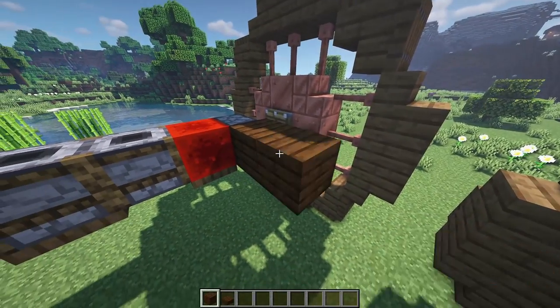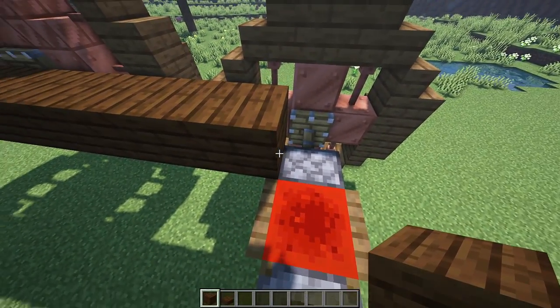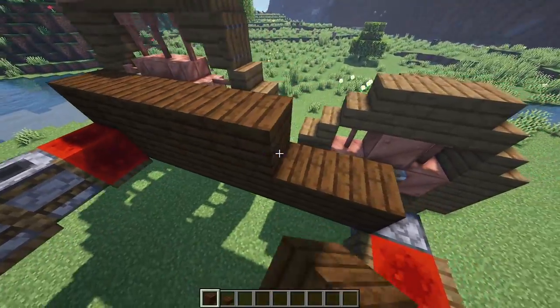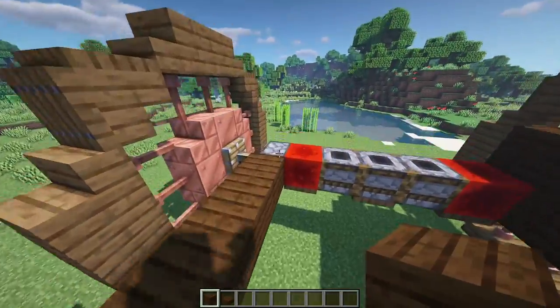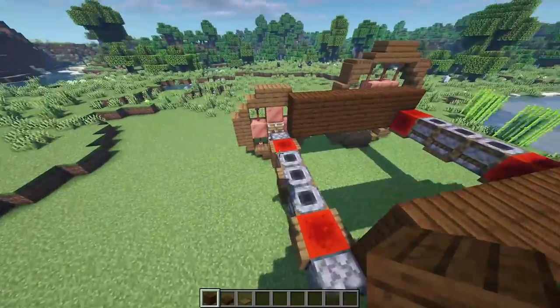Now work on the base section. Take some dark oak planks and on the side of this piston bring a line of dark oak planks all the way across until you get to just in front of this piston. Then place one on top of this piston at the back side and bring it all the way along meeting up. Do the same on the other side — bring those dark oak planks across.